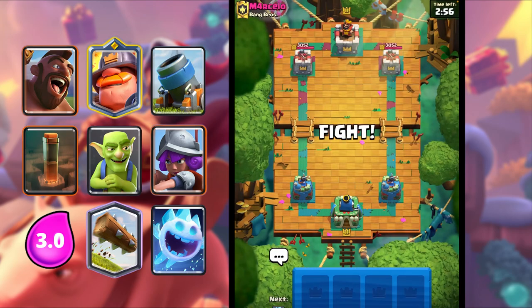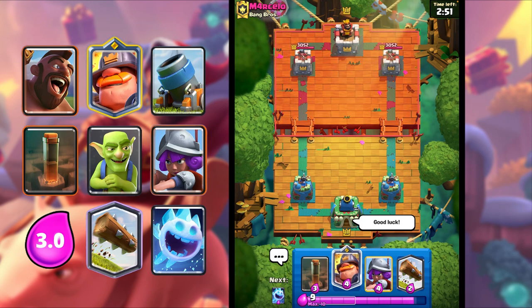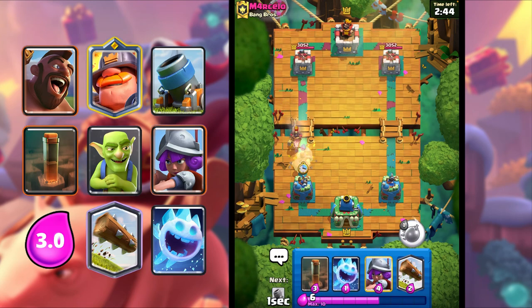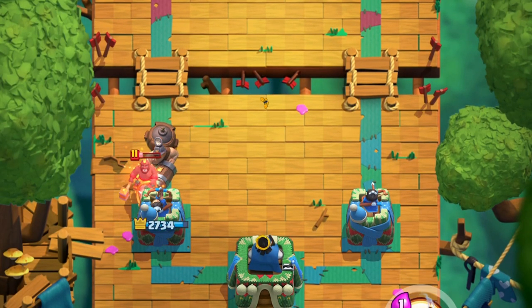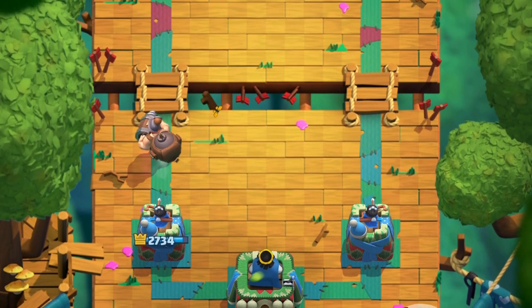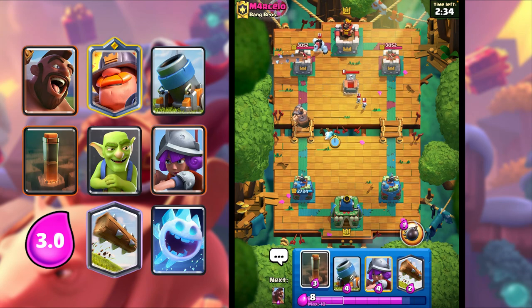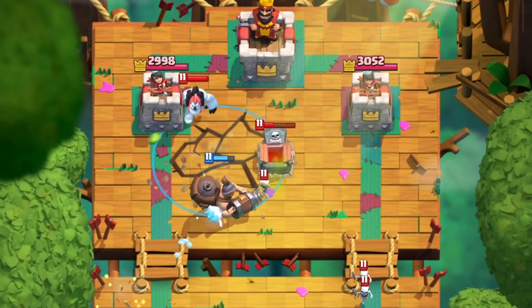Alright guys, we got our next game here. I'm dropping a good luck to him, and let's begin the game. I'm gonna Musketeer if he doesn't do anything. I'm gonna Mighty Miner for the Hog Rider, and maybe get a Mortar down. Looks like Hog Cycle — actually never mind. I'm gonna Earthquake for the Tombstone.